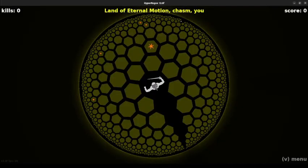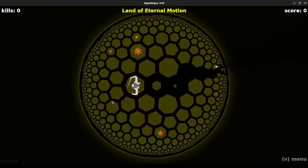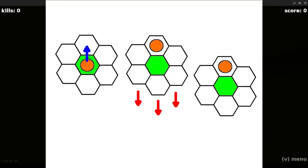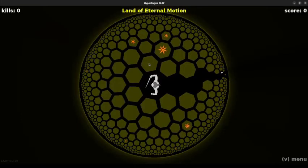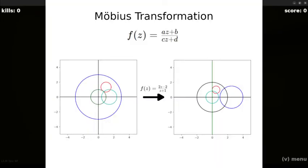Hang on — if this disk is the whole world, how is the camera following us as we move? It's easy enough in Euclidean geometry: just slide the plane over to meet the player. But if we tried that here, we'd have to move the disk too. Instead, what we need to use is a tool known as a Möbius transformation.